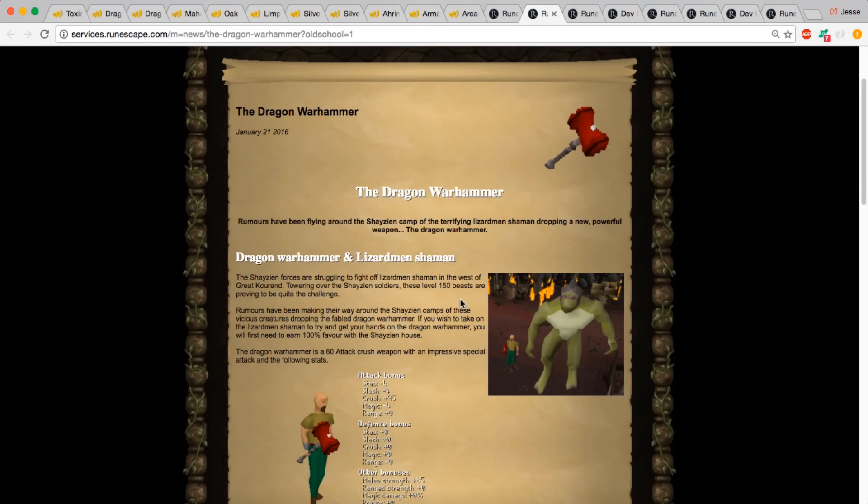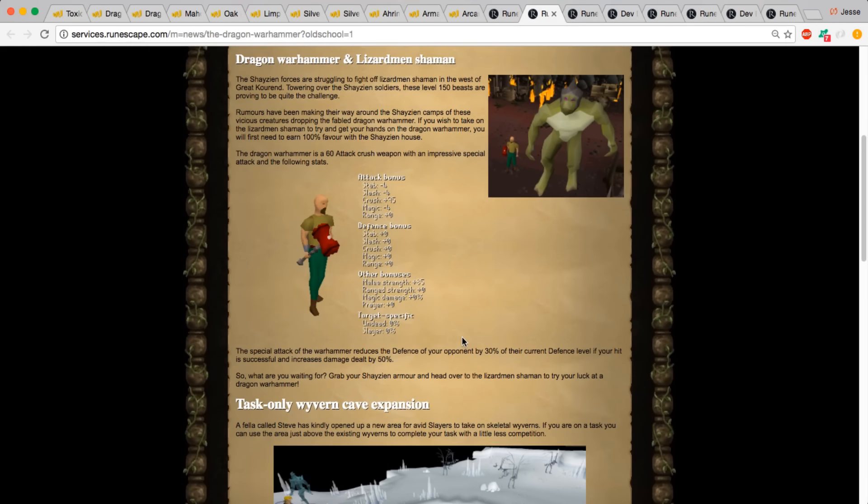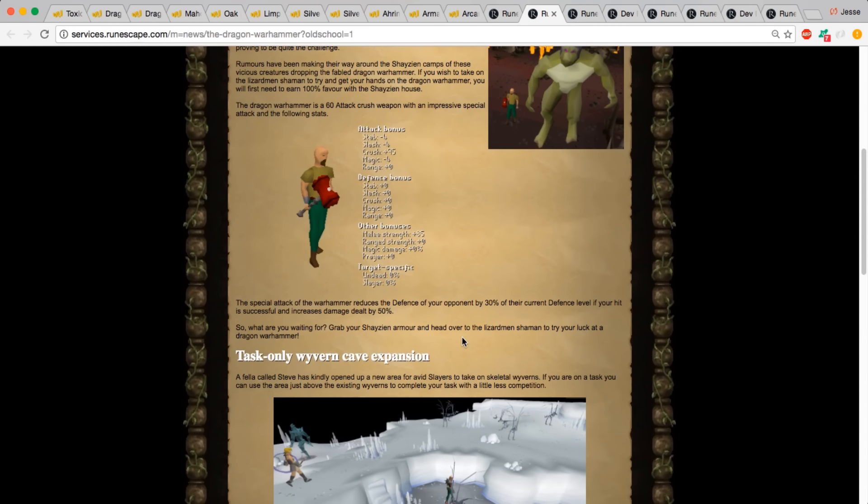Next, we have the Dragon Warhammer, released on January 21st, 2016. This was also a PVM update, and a good portion of the community believed this item was going to be very useful for PVP. Looking at the special attack: the Dragon Warhammer reduces the defense of your opponent by 30% of their current defense level if your hit is successful, and increases the damage dealt by 50%. Initially people believed it would be great for PKing.